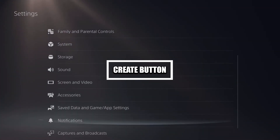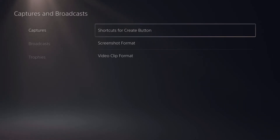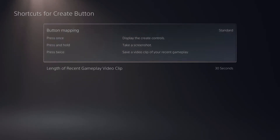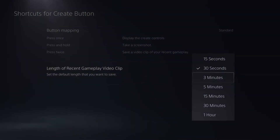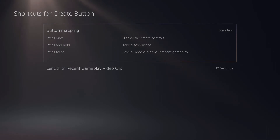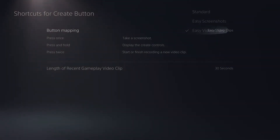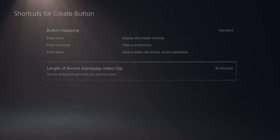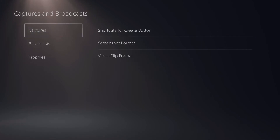Another really cool feature is the Create button — that's the top left button above your D-pad. You can customize how this capture button works. By default, pressing it once displays the create controls, pressing and holding takes a screenshot, and pressing it twice saves a video clip of your recent gameplay. You can customize how long that recent gameplay is recorded — from 15 seconds all the way up to one hour. You can also remap it to Easy Screenshots or Easy Video Clips, which changes what each press type does.